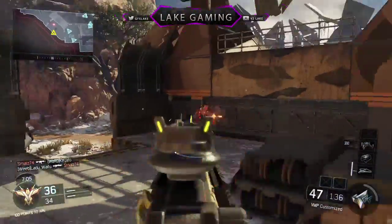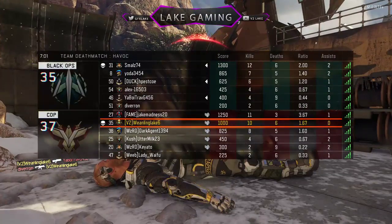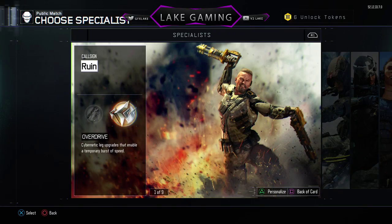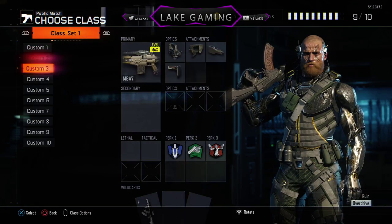Obviously camo is whatever you want. We have stock perks, so everything that just comes on the stock class. And then we're also going to want to have Primary Gunfighter 1 and 2, which is your only option to get those attachments. So that's how that works.